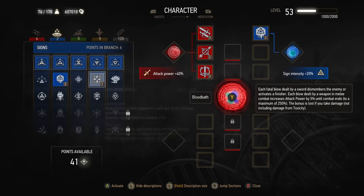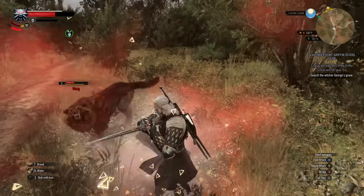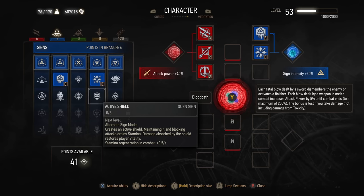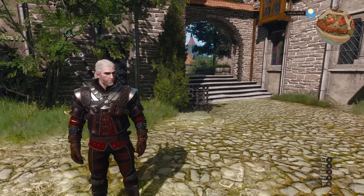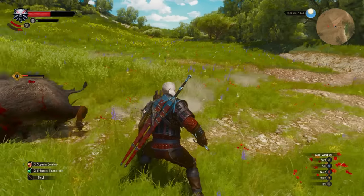Exploding Shield, which is the first Quen skill, is also really good — it will push enemies back when Quen is broken, and it will get broken all the time. You want to keep Quen active as much as possible. Once you have the upgrade points, you can get Active Shield, which can also be used as a heal: when enemies hit the active shield, it will give you some vitality back. So it's just another way to recover health.